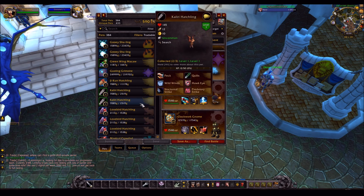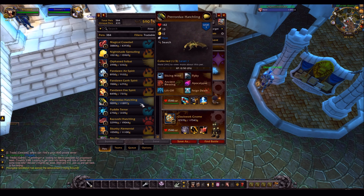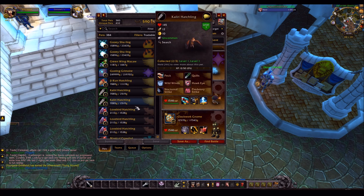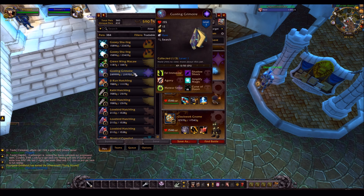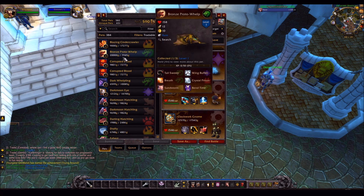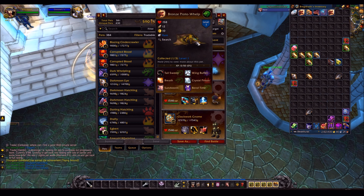Bear in mind this is a high-pop server, so it's unlikely to be anything too crazy, but still — 32k, usually 20k, don't mind if I do. Gustin Grimoire's an alright price, don't mind if I do. And a Bronze Proto-whelp at 20k — usually goes for 8k, don't mind if I do.